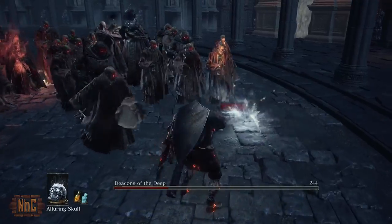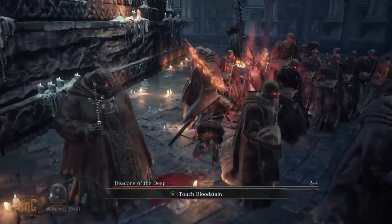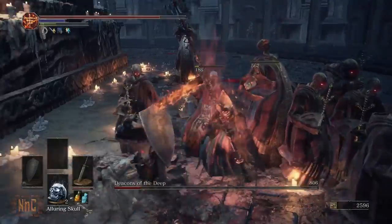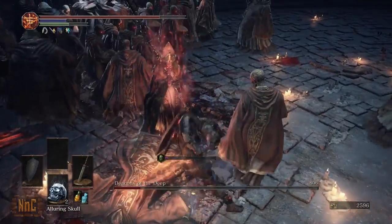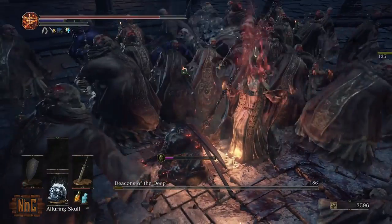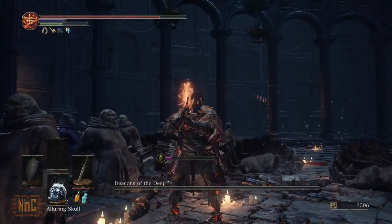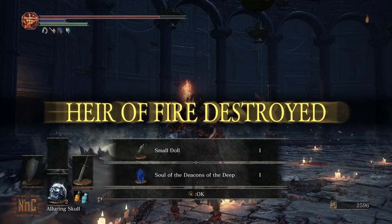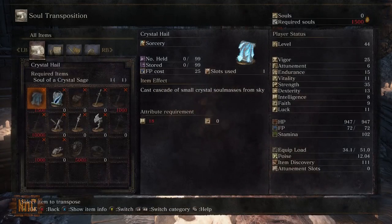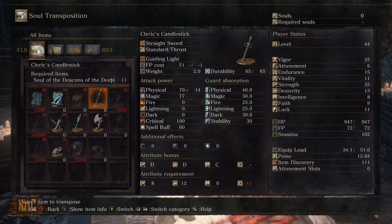But the real strategy here is just using the alluring skulls to gather the congregation elsewhere while you wail on the lead Deacon. Eventually they'll all be too distracted to realize that their leader is dying and you'll receive the small doll and the soul of the Deacons of the Deep. The small doll will grant you access to an area later in game and with the Deacons of the Deep Soul you can create the Deep Soul sorcery as well as the cleric's candlestick.